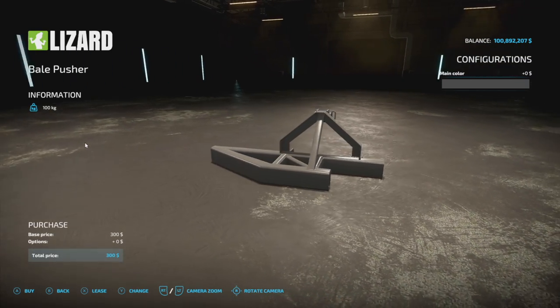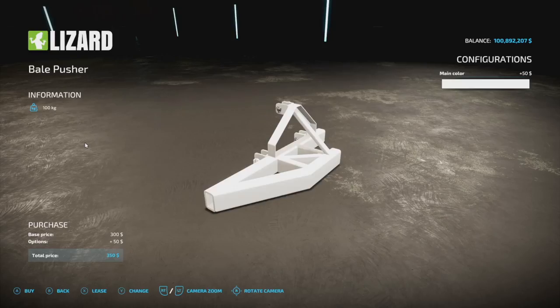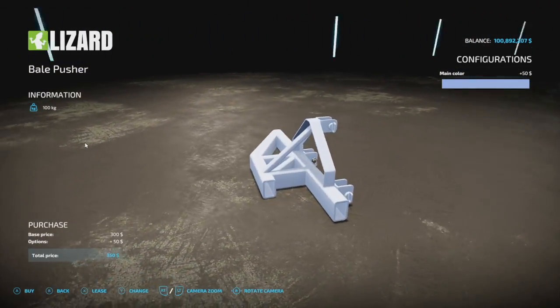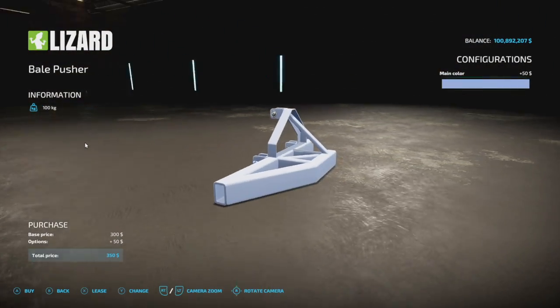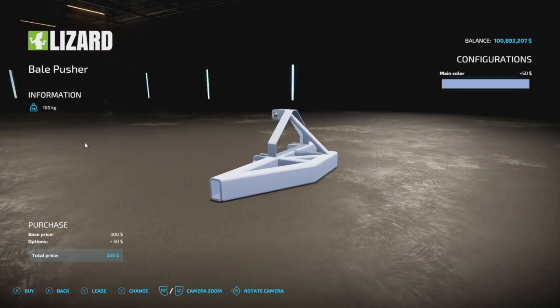The next new one for all platforms is the Bell Pusher from EY Modding. You can change colors to base game colors of whatever you want. One slot, nice and easy — front three-point hitch. You just push up to your square bales or round bales and it bumps them out of the way for you, making auto-loading easy.